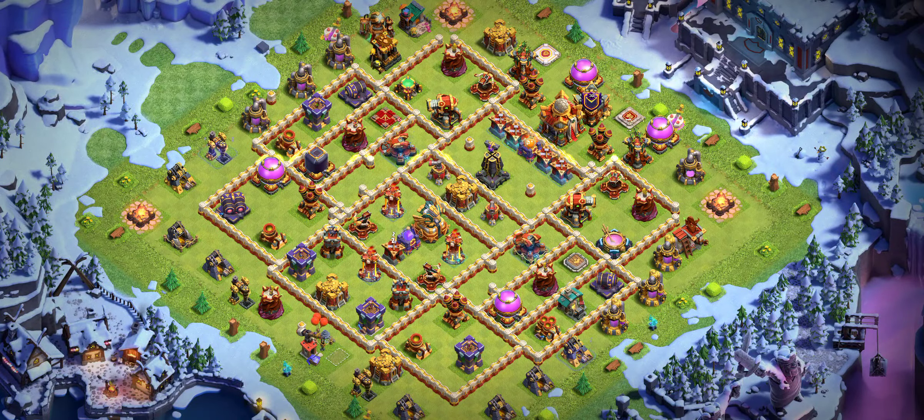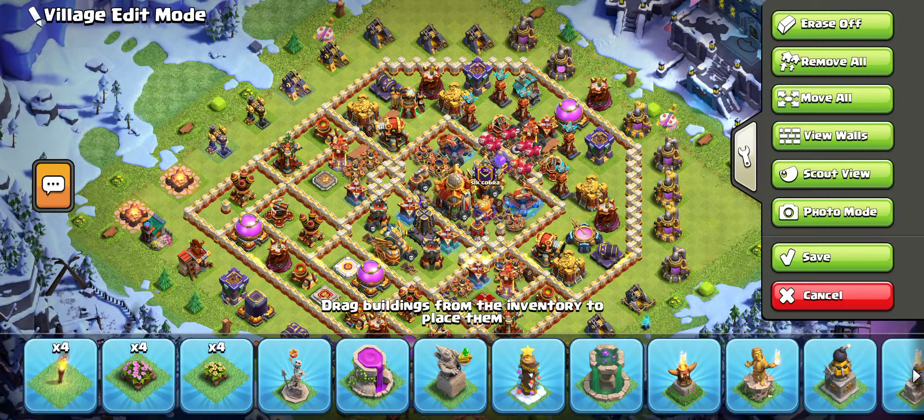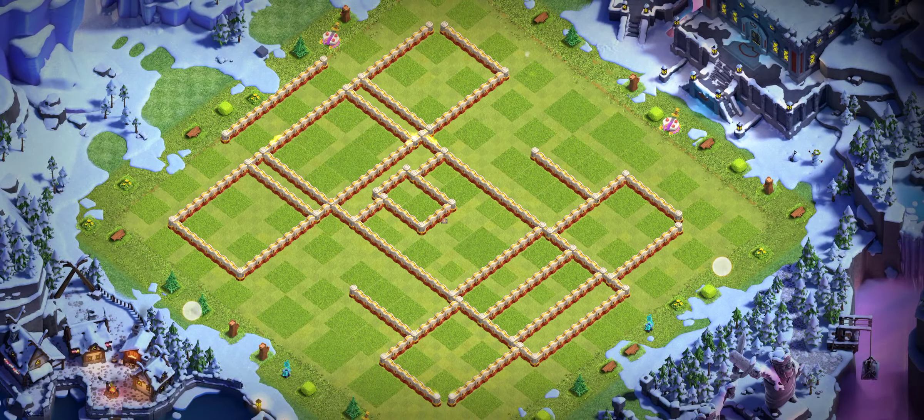Base number two is another great anti-3-star base. These bases are currently used by global players — we have 200 players — so make sure you try those bases for yourself against lava lunatic strategies.